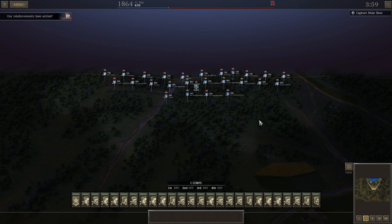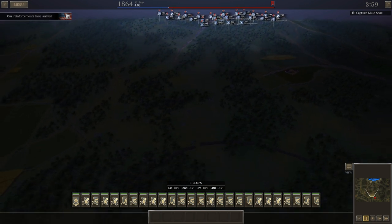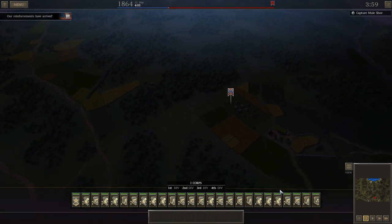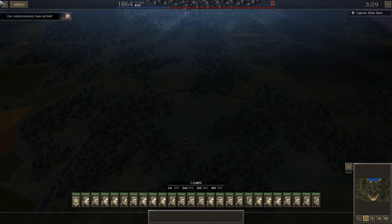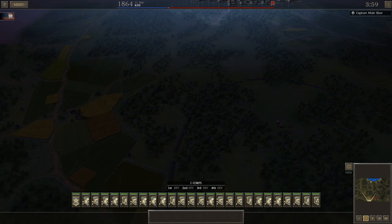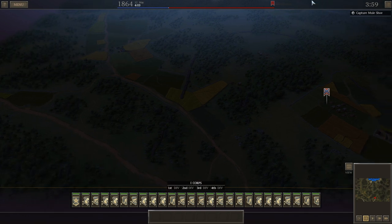I have not played this battle ahead of time so I'm going in like it's the first time. I remember a little bit from a long time ago but for the most part going in blind. The general consensus is to go around the Confederate lines and hit him down on the bottom left side of his line and hit the objective directly.